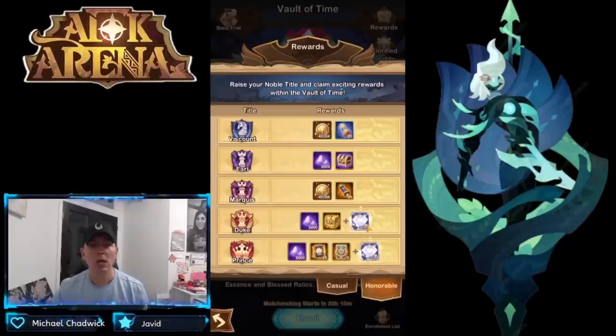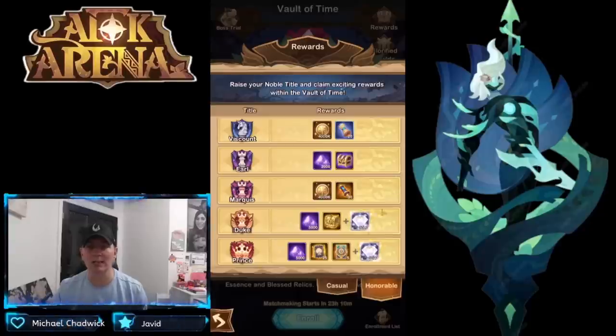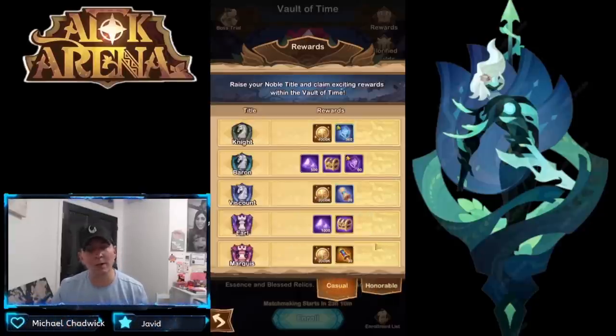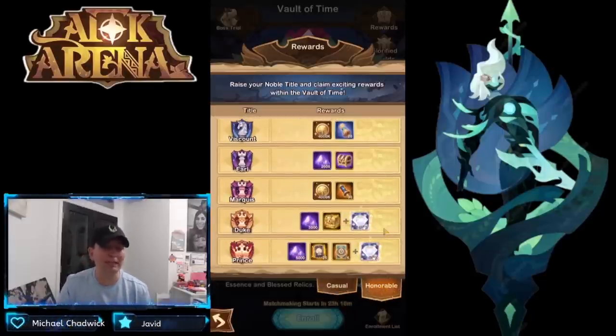This event costs 3,000 diamonds. If you hit Duke, you get those 3,000 back, making the expedition free. If you hit Prince, you get a bonus 3,000 diamonds. You also get stargazer cards and time albums, which is why I'd recommend going Honorable if you're logging in at least twice a day. Early in the Vault of Time you need to log in more frequently since players are taking different spots, but once you settle into the second zone it becomes more relaxed as you're saving stamina.